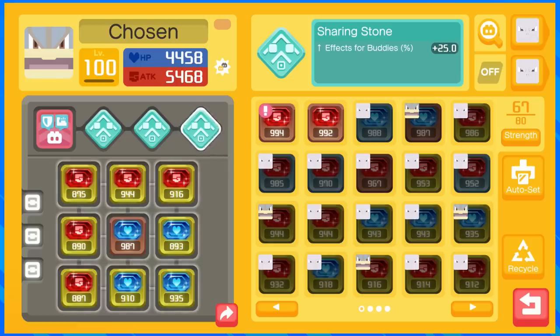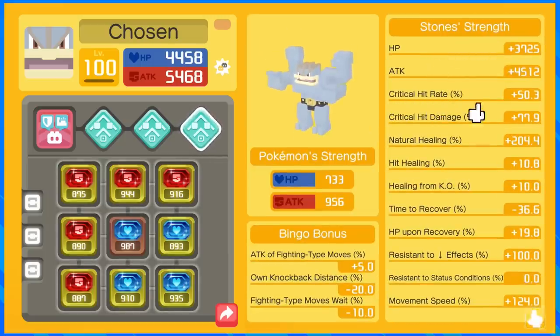So when he uses Bulk Up, he will get the full buff, but because he has three Sharing Stones, the other members of the team will get a 75% Bulk Up buff. That's his only job — all he needs to do is spam Bulk Up on cooldown and stay alive. He stays alive off his auto attacks. He has 50% crit hit rate, 77% crit hit damage, natural healing of 204, and hit healing is capped at 10%. His resistance to effects is 100%, which means he can't get a negative defense or anything like that.